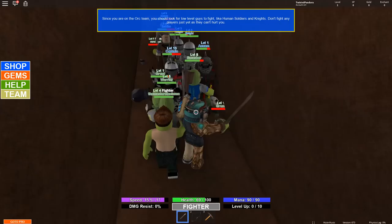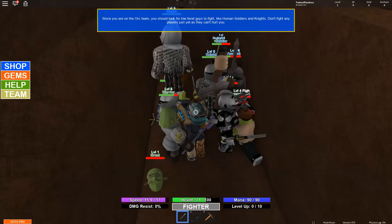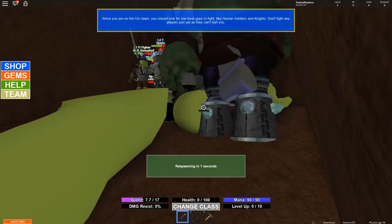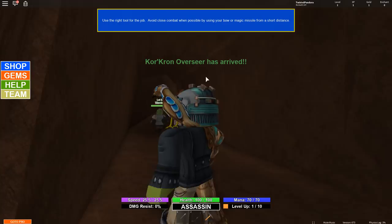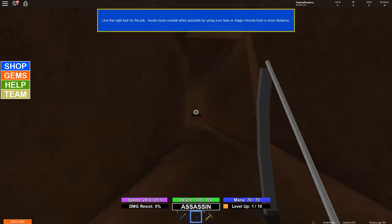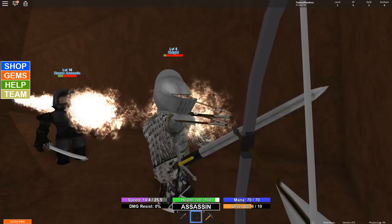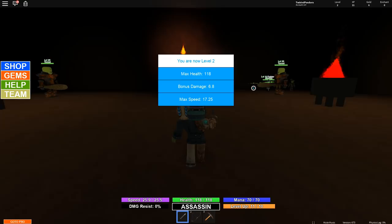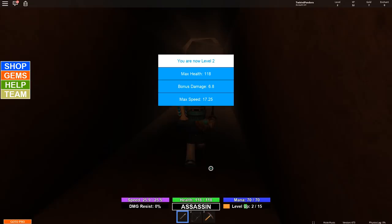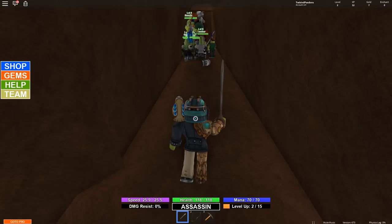I jump into fighting but a level five warrior takes me out in two seconds. The tutorial says since I'm on the orc team I should look for low level guys to fight, and avoid close combat when possible - would have been nice to know earlier! After struggling through, I finally make it to level two. Now I can choose the assassin class. We also captured the flag, so things are starting to come together.